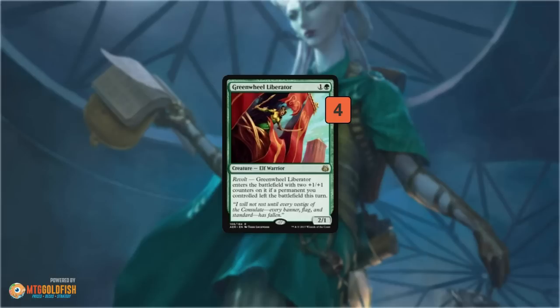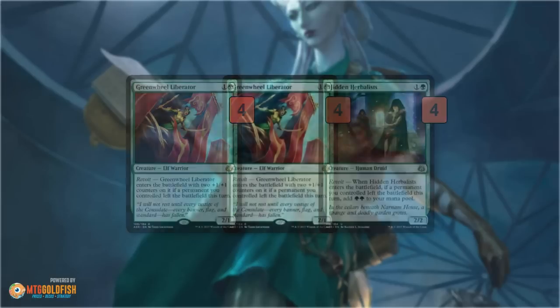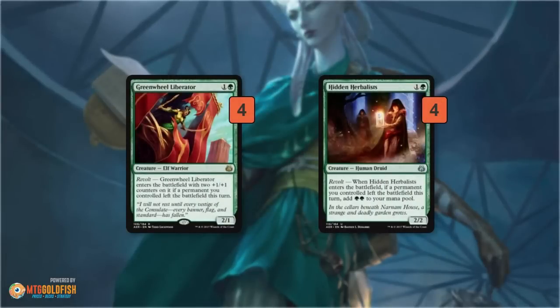The deck plays four different revolt cards. We have Green Wheel Liberator as the big Tarmogoyf-style beatdown two-drop. Then there's Hidden Herbalist, which is essentially Burning-Tree Emissary — it costs 2 mana but if you have revolt it adds 2 mana back. So if you have two or three of these in hand and can trigger revolt on turn two, you can play them all, or go Hidden Herbalist into Hidden Herbalist into Green Wheel Liberator and have eight power on the battlefield on turn two.